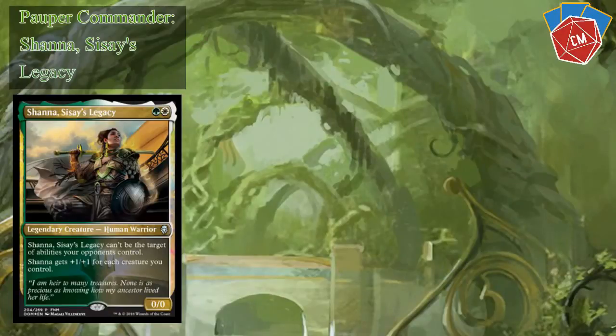Hey there fellow Planeswalkers, it's Steve for Collector Mania and we're continuing on with our Dominaria Commander deck techs. Today we're going to do things a little differently — we're actually going to focus on Pauper, specifically Shauna Sisse's Legacy. This is a great Voltron commander slash go-wide commander, a really weird mix. The deck is built around throwing some auras on Shauna, gathering a giant team of tokens and attacking, with a few other hexproof creatures and aura goodness. Let's break into the deck.